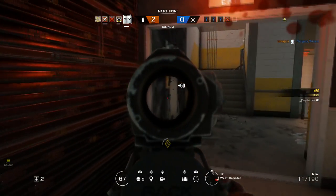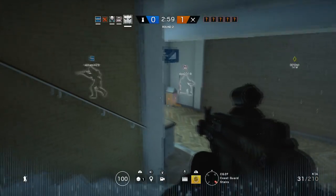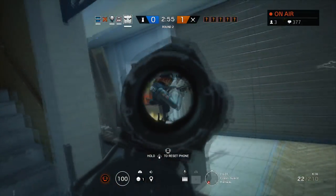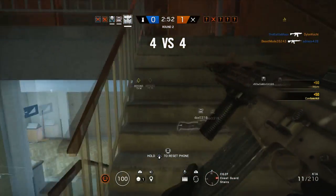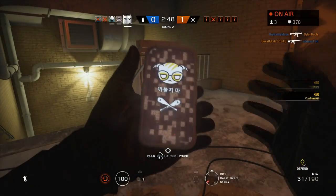Another tactic I like as an anchor is to wait for the attackers to begin their breach. After the breach has begun, I'll use the speed of Vigil and his cloak to rush one of their flanks. You can usually catch a few of the attackers off guard, killing a few and diverting their attention to you. Basically, I'll flank and kill as many as I can.